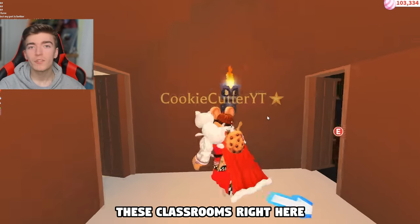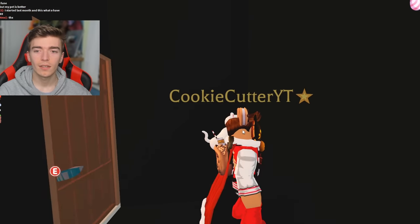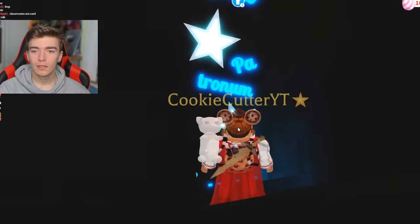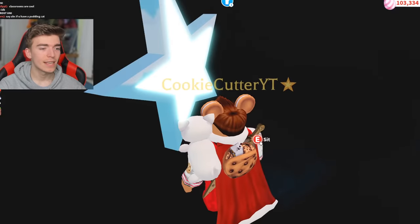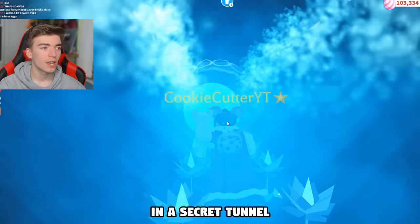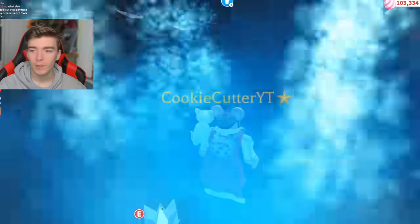For example, these classrooms right here. Behind this door is a world of mystery — it kind of just looks like a dark room and over here it says Expecto Patronum. And wait, where am I falling? Am I going down a ramp? Then it says to sit here. Whoa, that's so cool. I'm in a secret tunnel! Teleport to the Sky Castle — that's awesome, that's so fun. I don't even know where I am anymore.